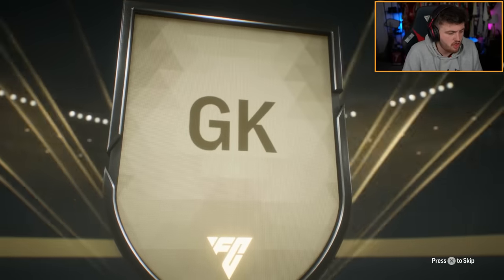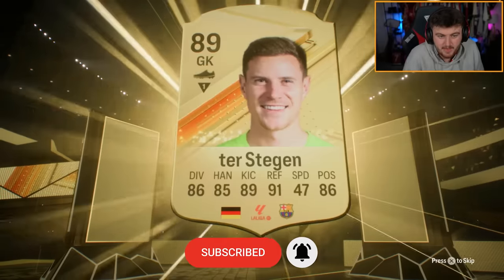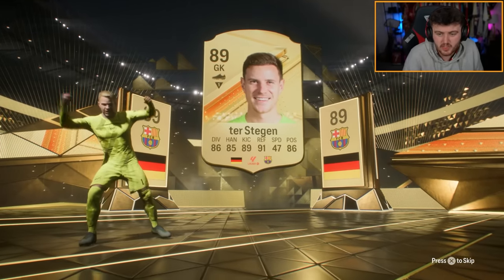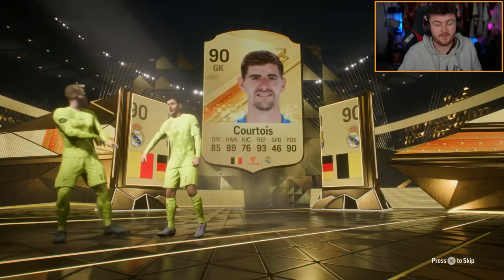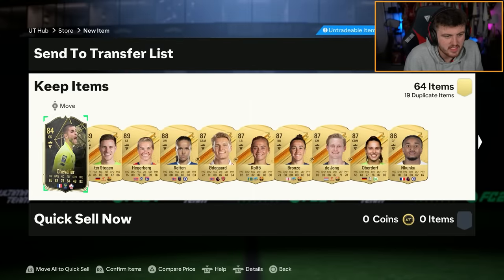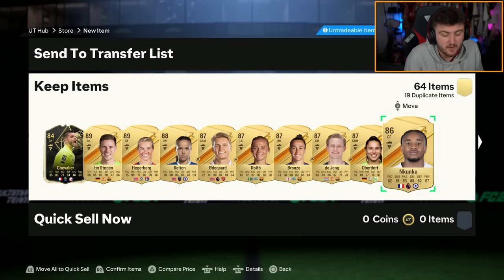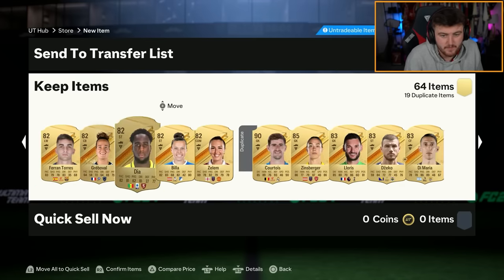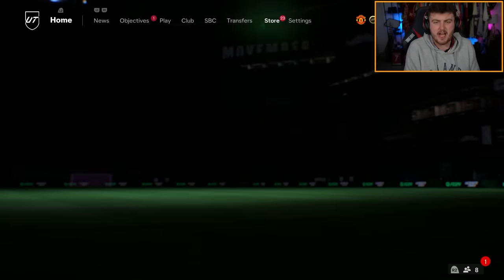Germany goalkeeper — it is ter Stegen, but it means the double walkout is 89 rated or higher, so it's got a lot of potential. Give me a ter Stegen, please. Courtois. Okay, fair enough — it's fodder. Mbappe is getting completed one way or another. What else we got in the rest of this pack? We've got Hegerberg, Reiten, Erling Haaland, Rolfö, de Jong. A lot of fodder, to be honest. Can't complain if I wanted fodder, but I can complain that there's not a single radioactive. 59%, man.